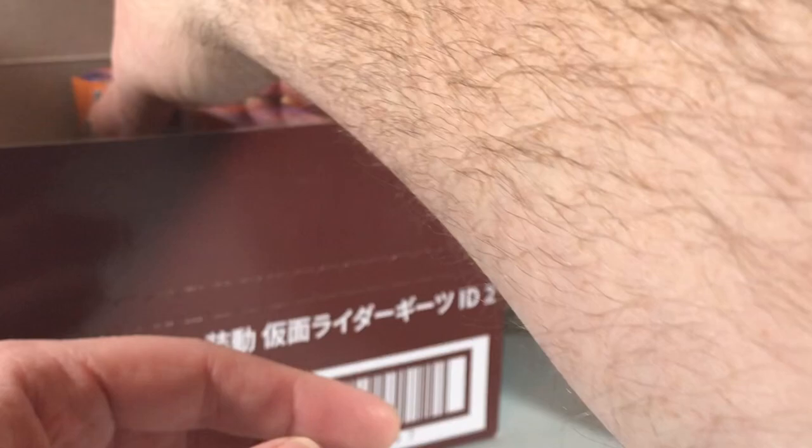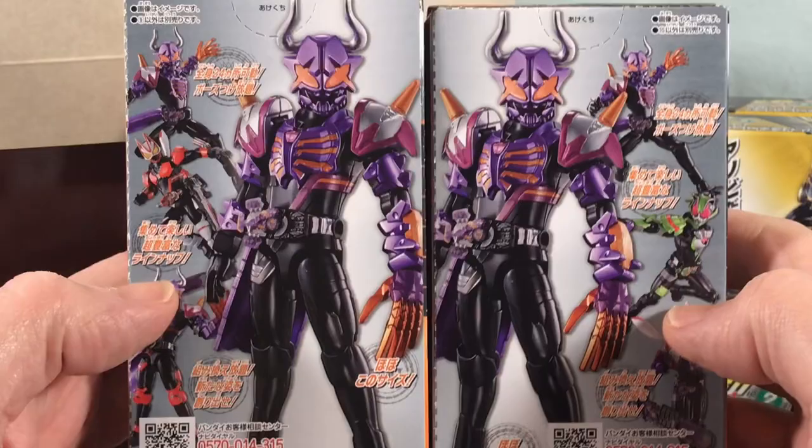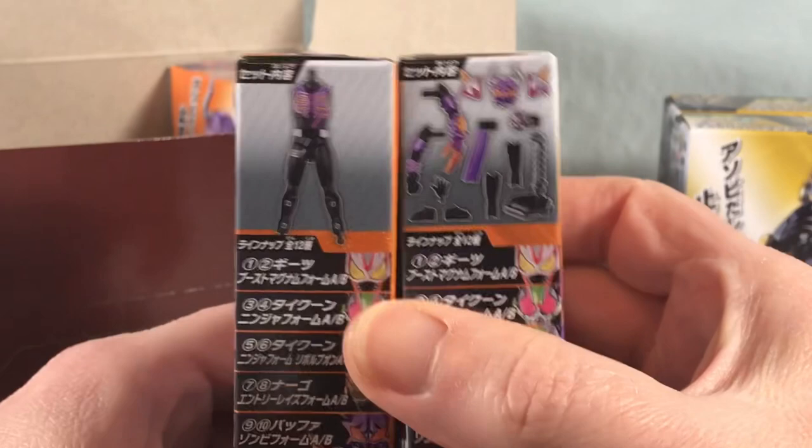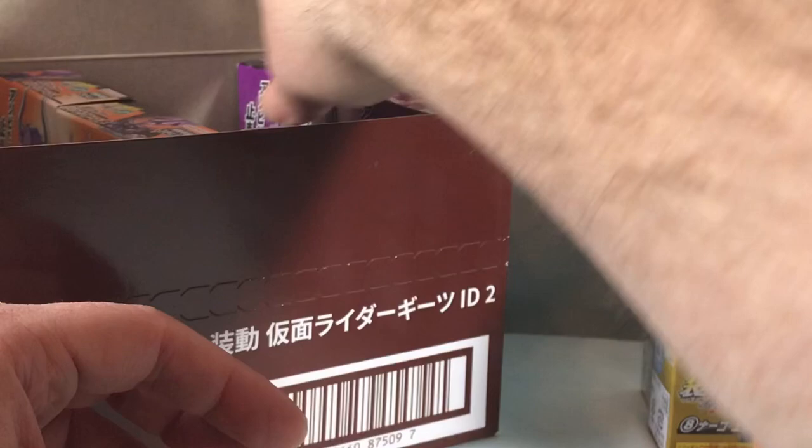Then we have Buffa's Zombie form. You could do like a Geats Zombie form with an extra one of these — technically just use a Geats helmet from the first set. But the way this breaks down, I don't think I'm going to be able to do that. You could use probably the waist down as an entry form.